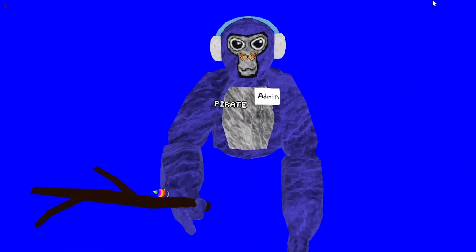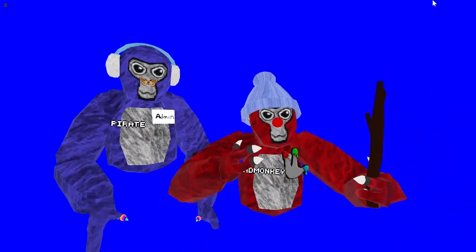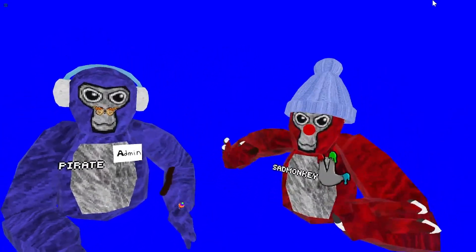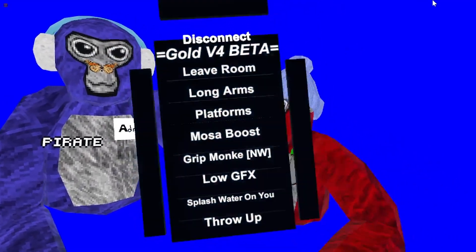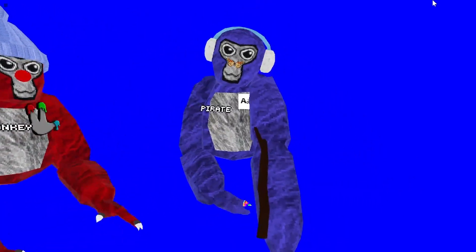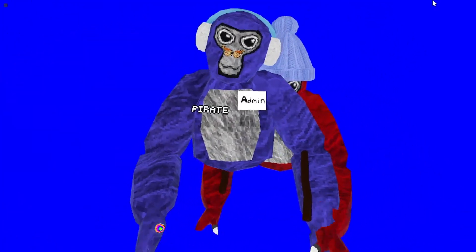Yo what's up guys, it's me. I got the Emma badge, which I'm gonna showcase later. Tomorrow. I'm here with my friend Typo. Hello everybody. This is the Gold V4 menu — Gold V4 beta. I'm an expert with these type of menus, so I can tell if it's detectable or not. So don't click on any mods yet, because I'll tell you if it's detectable or not. Tell me the mod and I'll tell you. Okay, so let's get right into the video, guys.